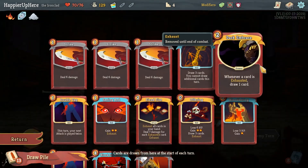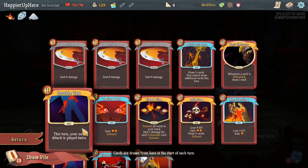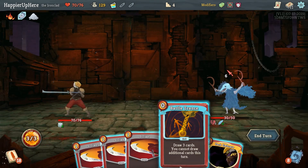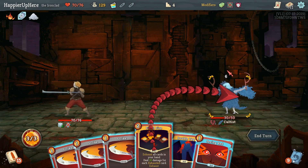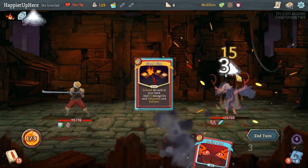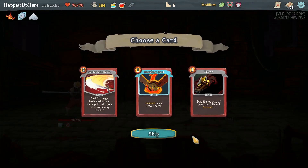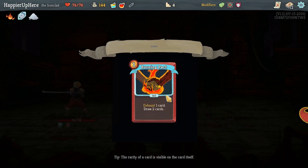You can see that the random cards are obviously luck-dependent, but we do have a lot of really good ones - Double Tap, Offering, Fiend Fire, etc. We want to get to those cards as soon as possible. Fiend Fire would deal a ridiculous amount of damage - and Charon's Ashes would do a ridiculous amount too. A Fire Potion and Burning Blood would be great - it exhausts and gives us card draw. Let's take it.